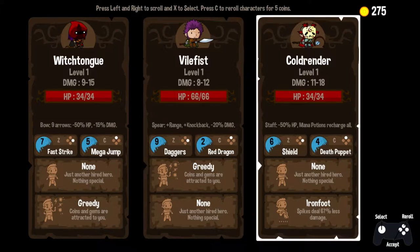We are going to pick Cold Render, however. High damage, not the best health total, but he does have Death Puppet, which has proved to be a really great ability. And he looks like a character that would have Death Puppet. Look at that amazing skull mask. I'm not a big fan of the staff necessarily, but it's something different.